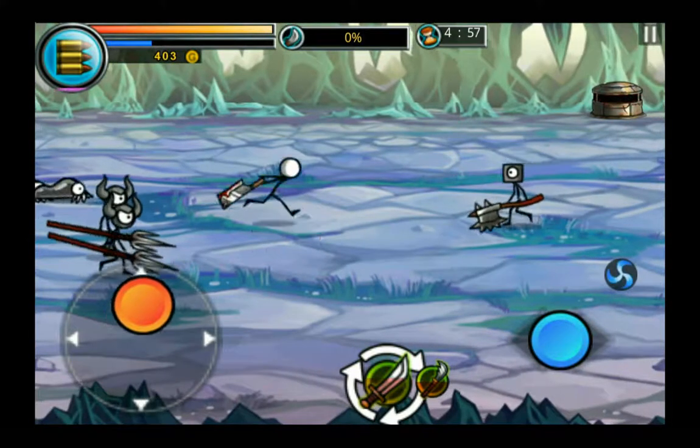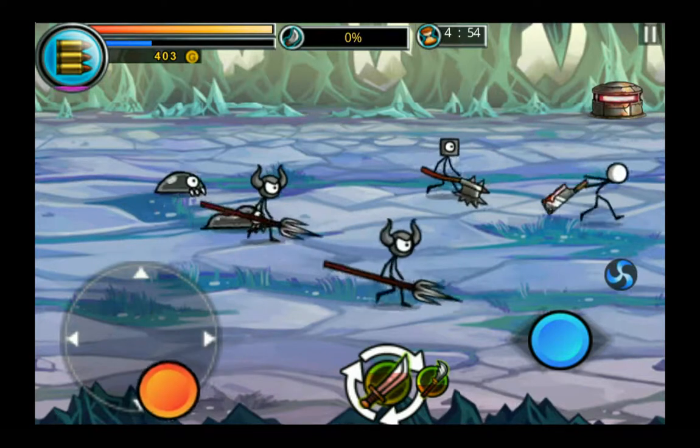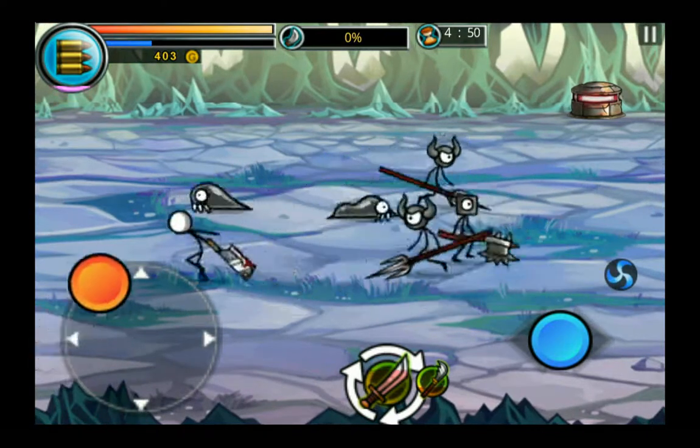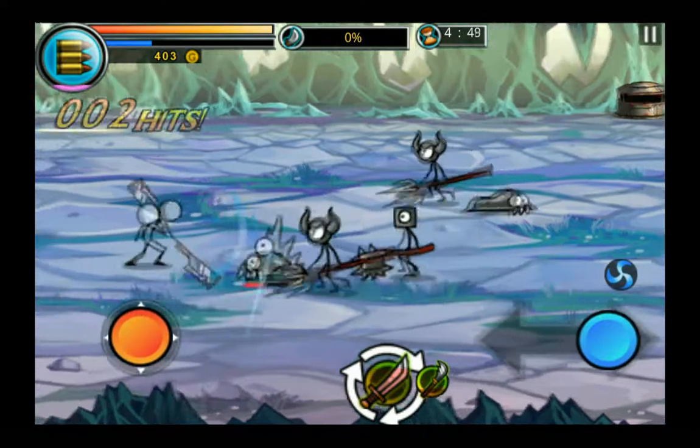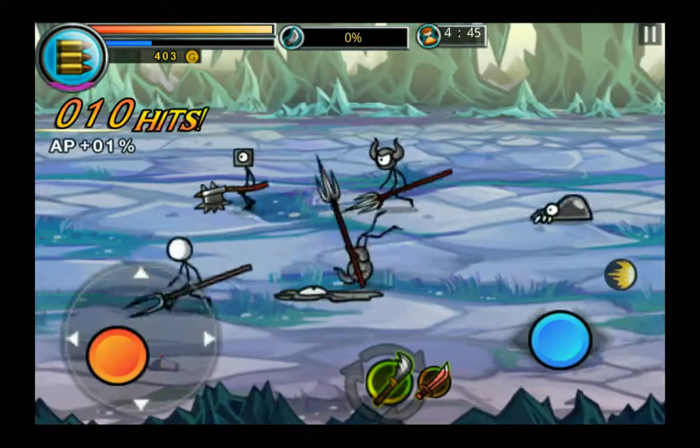So here's an example of gameplay. You've got your controls on the left hand side to run around, and you've got your attack direction on the right hand side, so you've got left and right. Now there's different types of mobs here — you've got long range mobs and short range mobs.